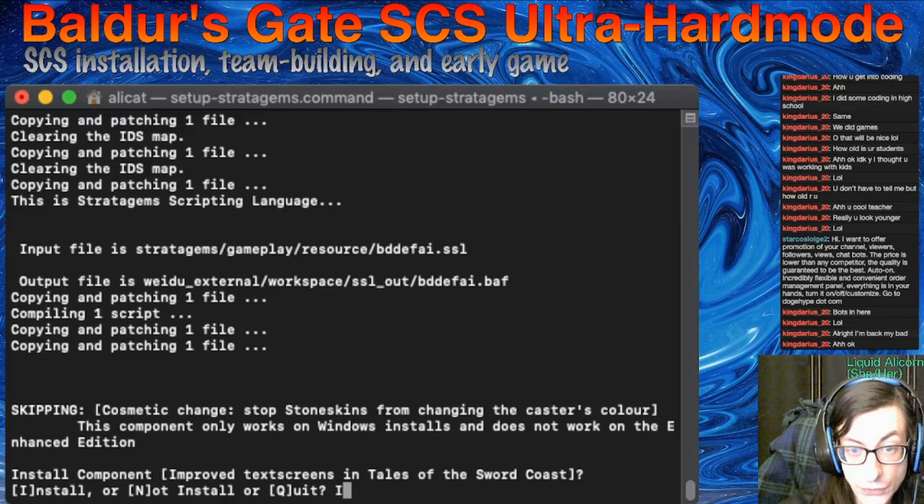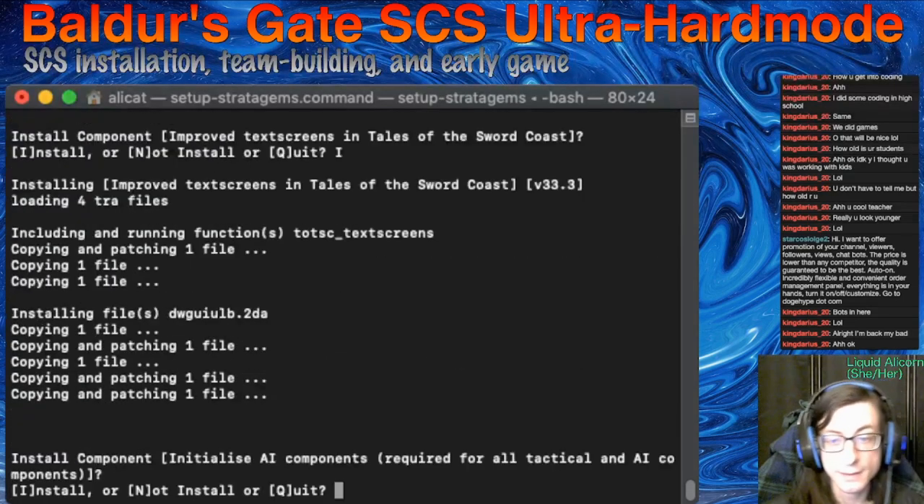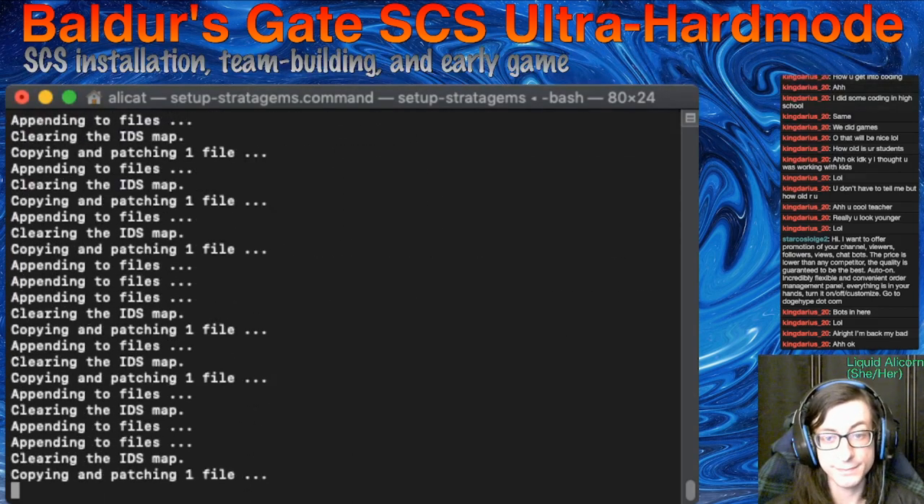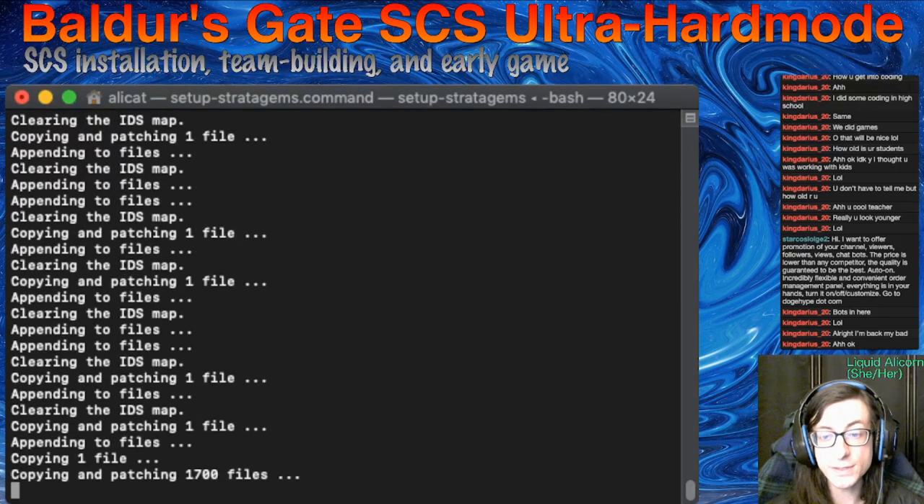Improve tech screens — sure, those are nice. Initialize AI components — yes, this is a huge deal. This is the main reason why you want to be doing SCS, so absolutely install this. This is going to make all of the enemies smarter. Spell casters will use their spells better. Fighters will use their abilities at the right time. Bards will actually buff their party instead of just standing there awkwardly. Basically every enemy in the game becomes much, much deadlier.